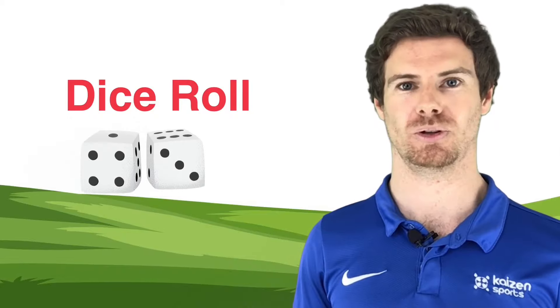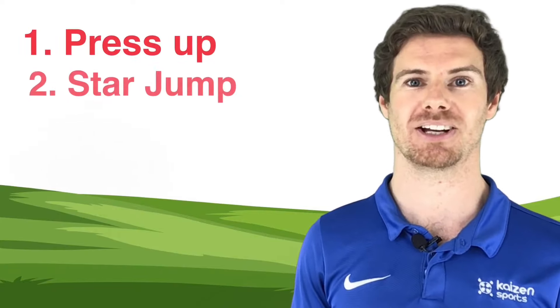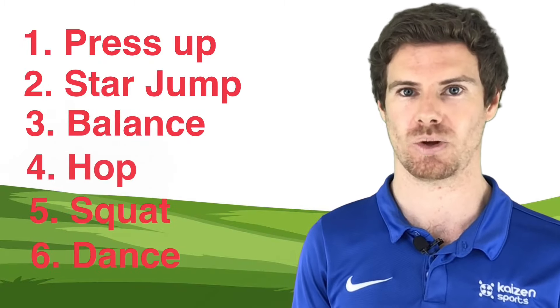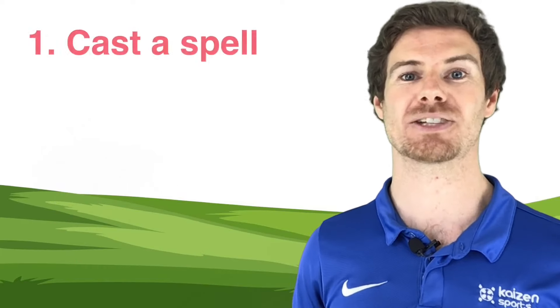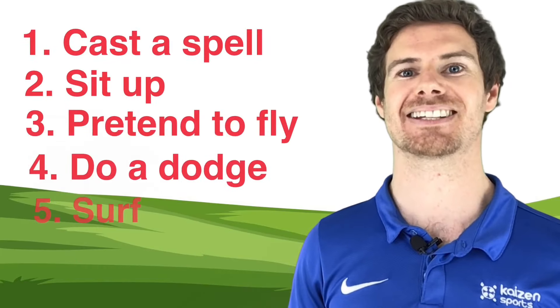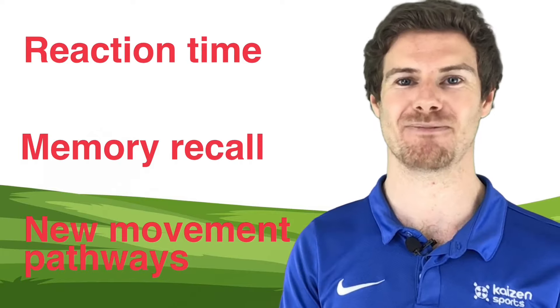Next up we have Dice Roll, and don't be fooled because you don't actually even need a dice for this one. You're going to assign an action to each one of the six numbers — so for example, one might be a press-up, two might be a star jump, three might be to do a one-legged balance, and so on. Children play in one versus one groups and wait for you to call out a number. The first person to carry out the action for the number you call out is the winner. Once the children get the hang of this game, ask one of them to come to the front and assign six new movements to each of the numbers. This game develops reaction time, memory recall and some very creative movement pathways.